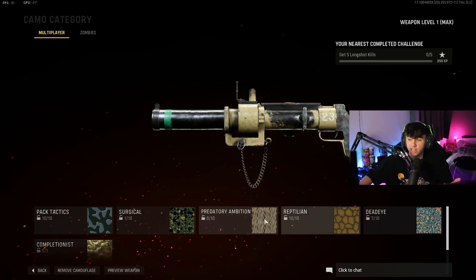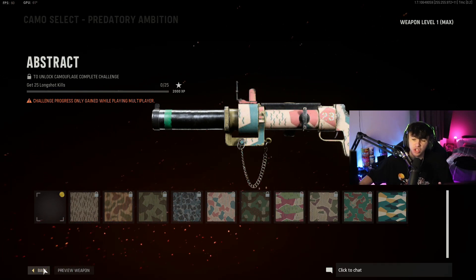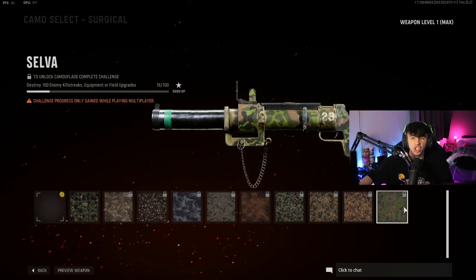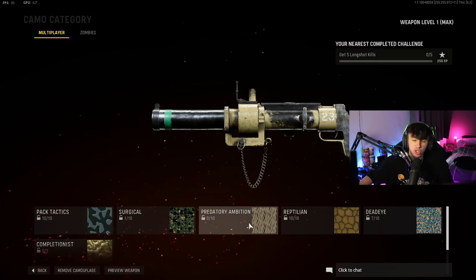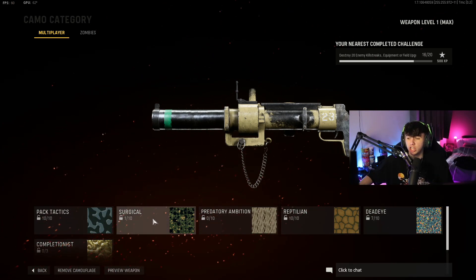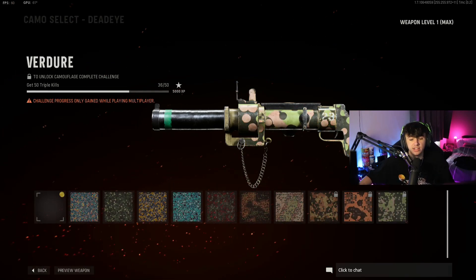The only thing I need to suss out, and if anyone's got any advice I'd appreciate it, is the long shots on this launcher. That's the only thing I'm struggling with right now because the other challenges are easy. For the scorestreaks and field upgrades, you just need to put Engineer on — you'll be able to find field upgrades throughout the game, especially on Shipment where they're easy to destroy. The only thing left after that is going to be the long shots, because the triple kills, as I've just spoken about, are very, very easy to get done.